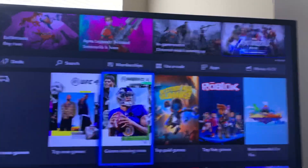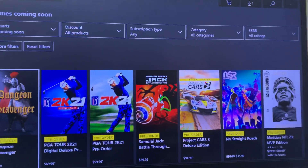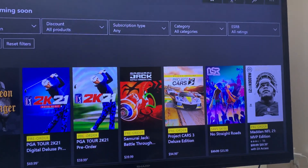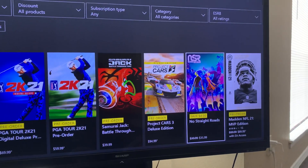What you do is type in either 'Madden 21' or go here — it's going to be a little bit slow so let's try this out. Go to Madden MVP Edition.